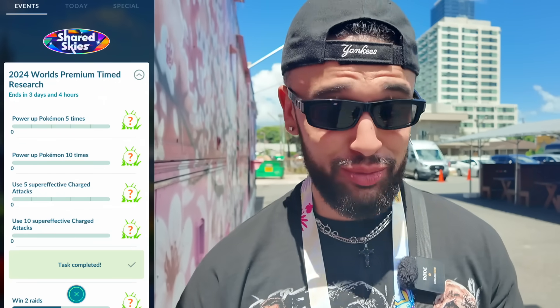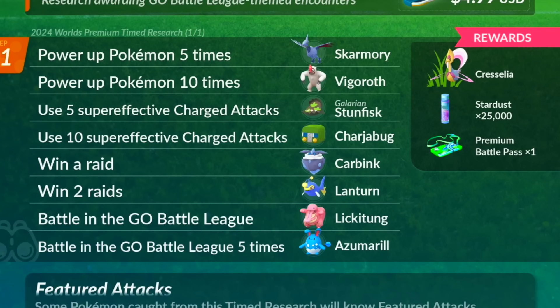It's gonna be in raids and in research. There's a Worlds premium time research for $5. This is what you get: encounters with Skarmory, Vigoroth, Stunfisk, Chargebug, Carbink, Lantern, Lickitung, Azumarill, and Cresselia. You also get 25,000 Stardust and one raid pass. Now, is that worth $5? Absolutely not. That is not worth $5. Even if you are a PvP player, this is great candies to go for, but it's only a handful of candies. This should be a $2 research, maybe $3 at max. They could have added another raid pass or something.